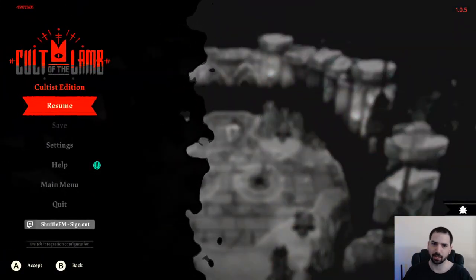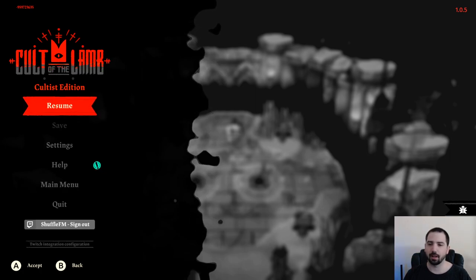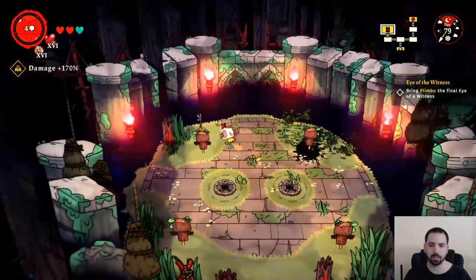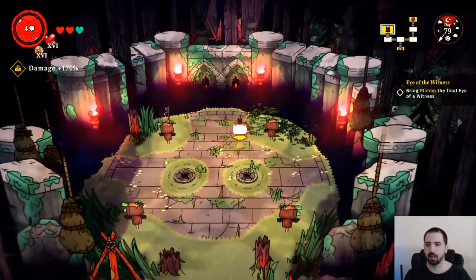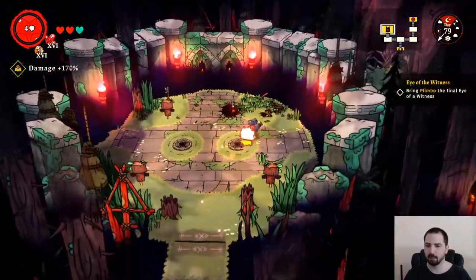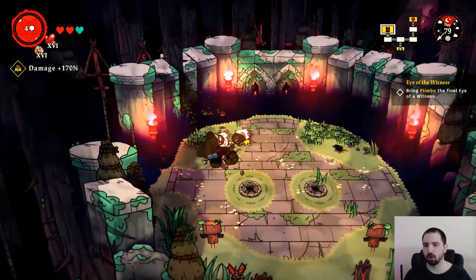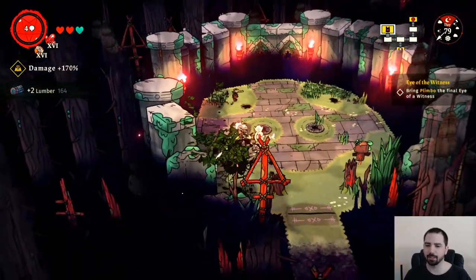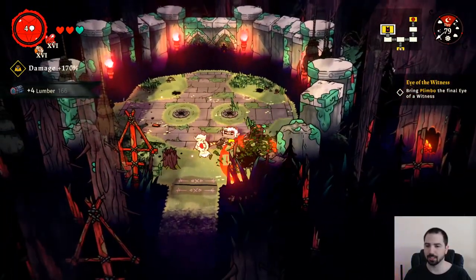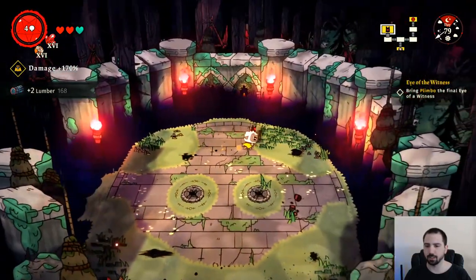The weapons are dagger, sword, axe, claws, and hammer — they're all good for their own reasons. But I feel the axe and sword are probably the two best, then claws maybe third. The hammer is one of the worst in my opinion. The dagger is hard to use because of how combat plays out, but it's not bad. Any weapon can be good.